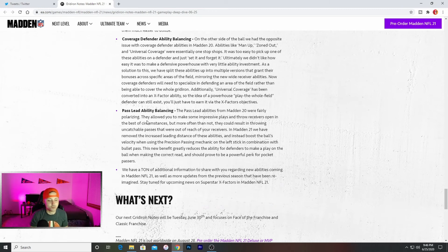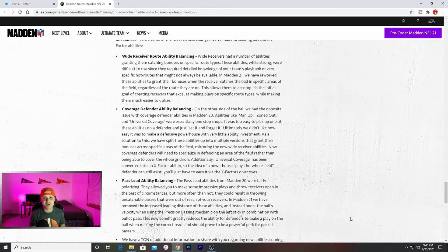The pass lead abilities from Madden 20 were fairly polarizing — the ball would go way over their head or way out of bounds. They tuned that and made it a lot better. They allowed you to make impressive plays and throw receivers open in the best circumstances, but more often they could result in uncatchable passes. Now, instead of increasing leading distance, the abilities boost the ball's velocity when using the precision passing mechanic on the left stick in combination with the bullet pass. This new benefit greatly reduces the ability for defenders to make a play on the ball when making the correct read — and it's described as a powerful perk for pocket passers. So Lamar Jackson and other non-pocket passers won't get as much out of it.